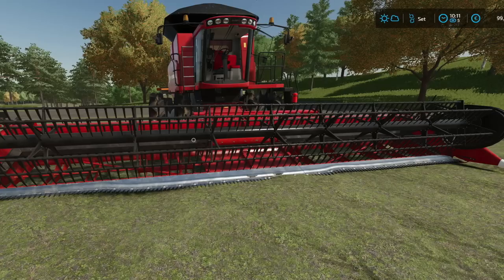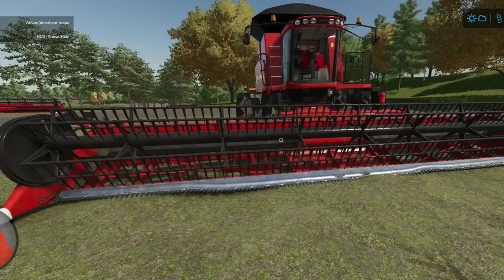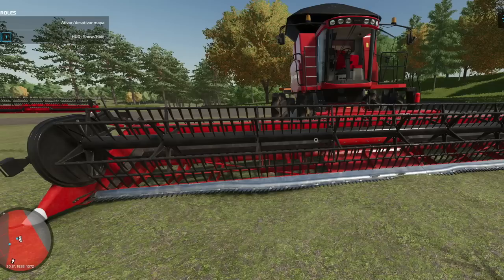Yesterday we talked about a new header coming from Holes FS to go along with the Case IH 7150 rice version, and today we get to see it in the game. We don't have any specs on it yet, but it looks to be around 9 to 11 meters, which seems perfect for the 7150. He says there are just a few tweaks to go and then it's off for testing for all platforms. We don't know if it's going to be an update to the 7150 rice version combine harvester or a separate mod, but we should know soon enough.